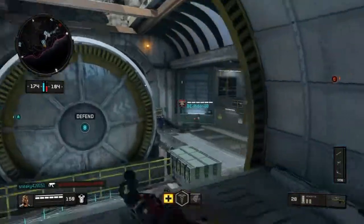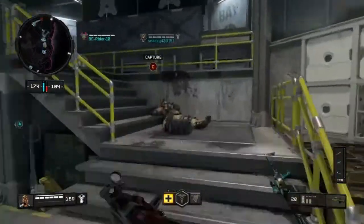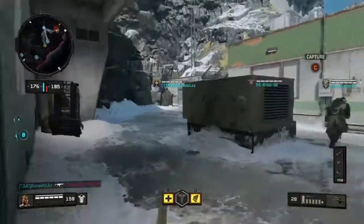You put a barricade right there — oh, that prevents the flank, at least on one side.